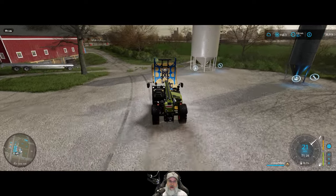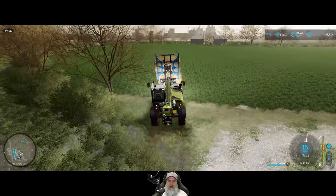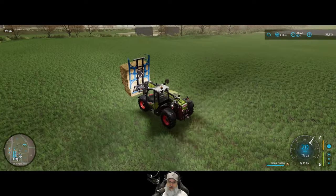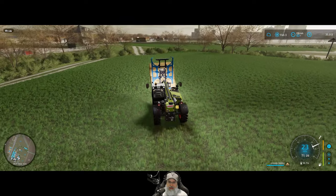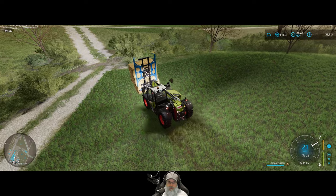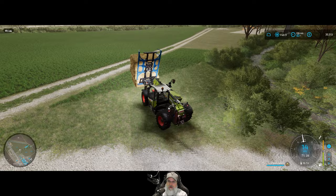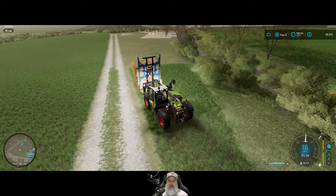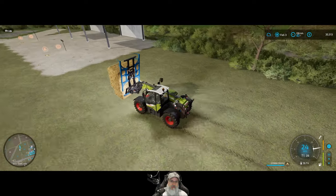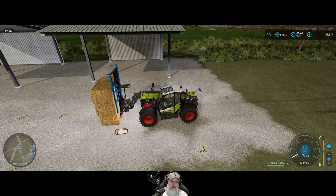I tried to fit one of my weights to the back end of this and couldn't get it - it wouldn't fit, which is really odd. I guess it needs a three-point hitch. I wonder if there's a three-point hitch adapter for the back of the telehandler - there is one for the front so you can use it to tow trailers, but I didn't see one for the back. It only shows two bales but shows 27,000 liters which is correct since each bale is 9,000 liters - the visual representation just isn't one-to-one.